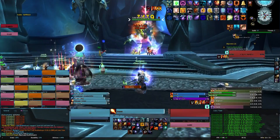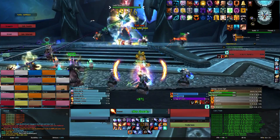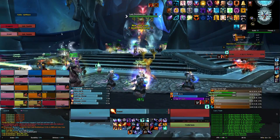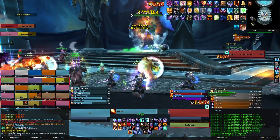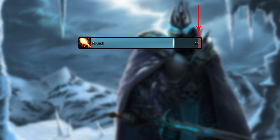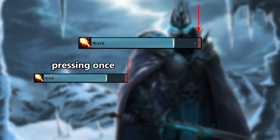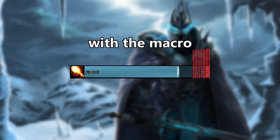So why does it work like that? This macro is useful because we as humans can never be consistent as machines. You can have the fastest fingers and the best fingering technique in the world, but you'll always make mistakes. I made this picture so I can show you what I mean. Let's say the red line is the perfect time to press your key where you don't lose a millisecond from server lag. If you click it once you can lose a lot of time you could have used casting. If you spam your key you can get a bit closer to the line. But can you really compare with this macro? The answer is no.